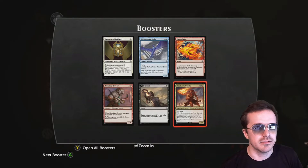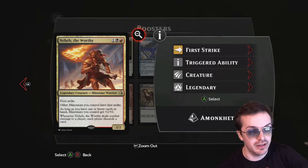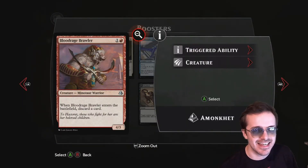A legendary minotaur — as long as you have one or fewer cards in hand, minotaurs get plus 2 plus 0. Minotaurs also get first strike, so a bunch of first-strike large-powered minotaurs is pretty good. Whenever Naheb the Worthy deals combat damage to a player, each player discards a card. Minotaur Madness? Is Minotaur Madness a thing? Because it sounds like a crazy sale — this week only: Minotaur Madness.